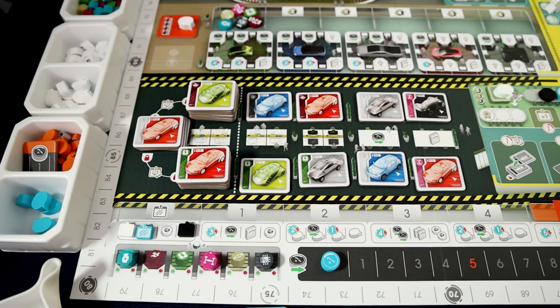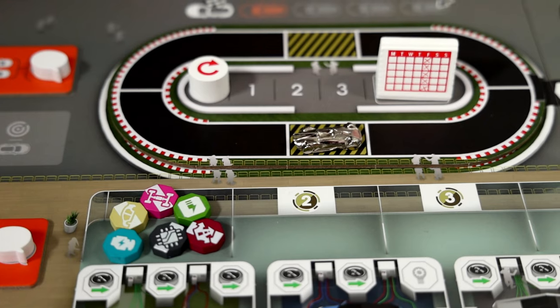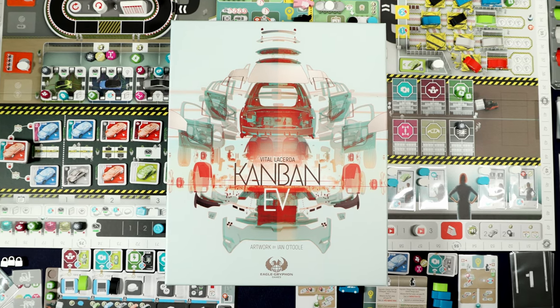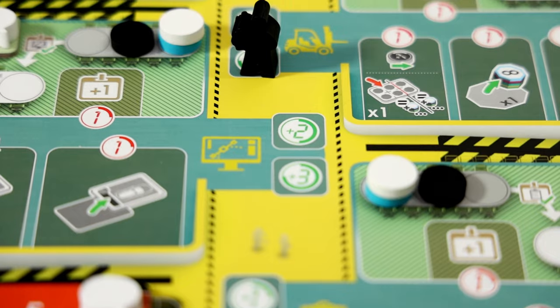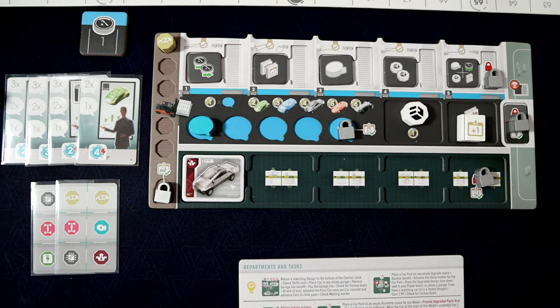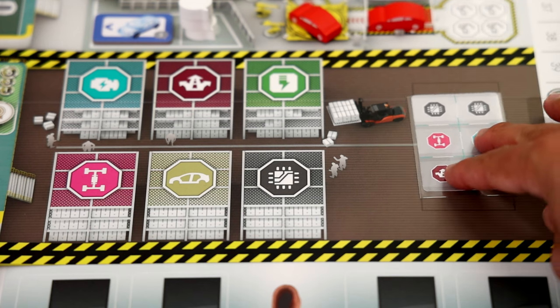Hello everybody, welcome to Totally Tabled. My name is Shaggy and today I am very excited because I'm going to be doing a full solo playthrough of Kanban. I'm going to be using the deluxe reprint called Kanban EV featuring the gorgeous art by Ian O'Toole, and this re-release included a new solo mode designed by David Tertze. That's what we're going to be playing today.